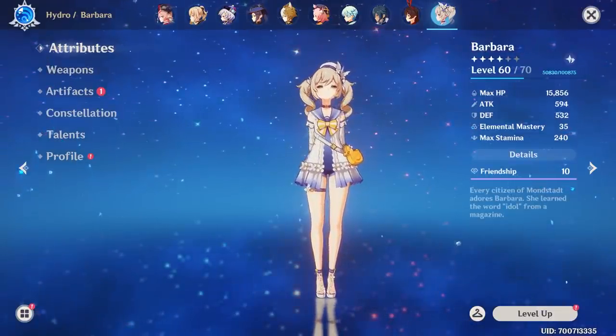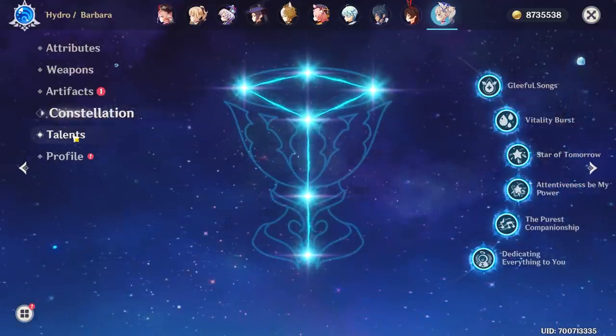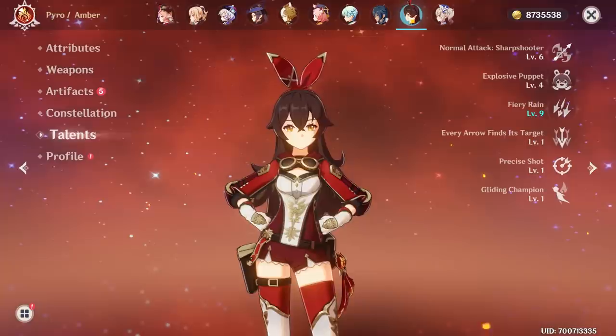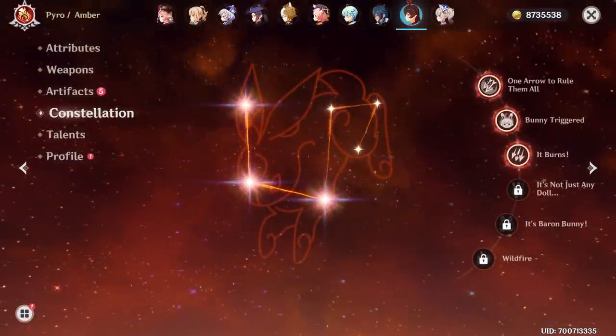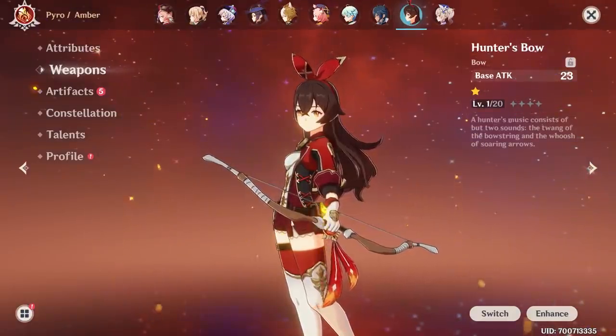So let's just start from Barbara. As you can see, she's only level 70. Her constellations are obviously all unlocked — I think she was given away so many times so it's not that hard to get her constellations. Now with Amber, I managed to get three constellations unlocked, but I'm not really using her as a starter character. But that's basically Amber.